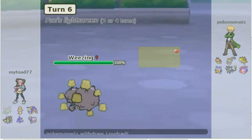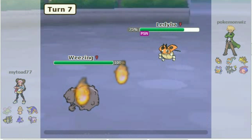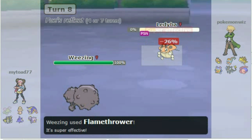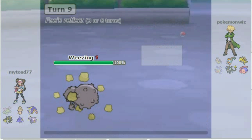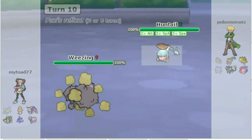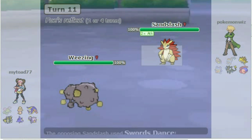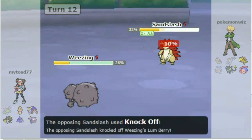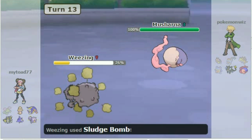I sent out Weezing just to deal with whatever. I went for the Sludge Bomb and get the Poison. His screen goes away, so I Flamethrower — he's almost dead, he goes for Reflect, the Poison takes him down, and I take him out with the Flamethrower. He goes out into Loudred — I Sludge Bomb, and the crit kills him. Now he goes out into Huntail. He thinks he's safe for a Shell Smash, but he doesn't know I have Thunderbolt, and that OHKOs him. He goes out into Sandslash — he Swords Dances as I Sludge Bomb and do a lot of damage. He uses Knock Off — oh no, my Lum Berry — but he's dead. There goes the Sandslash. That's four Pokémon taken down by Weezing, before it finally goes down to Musharna.